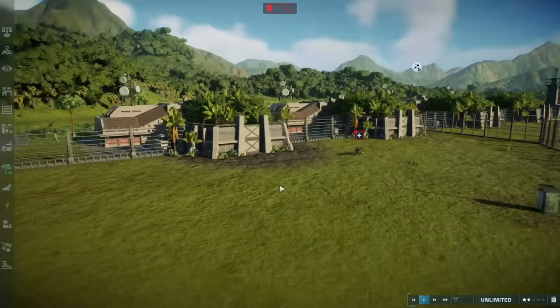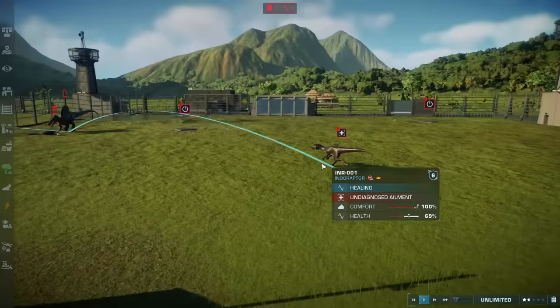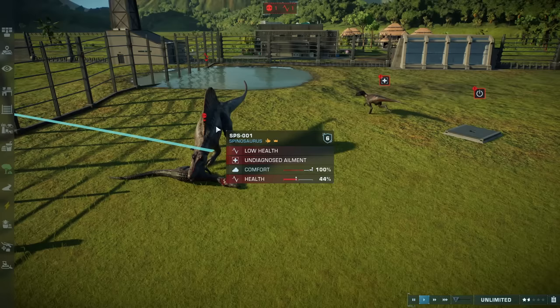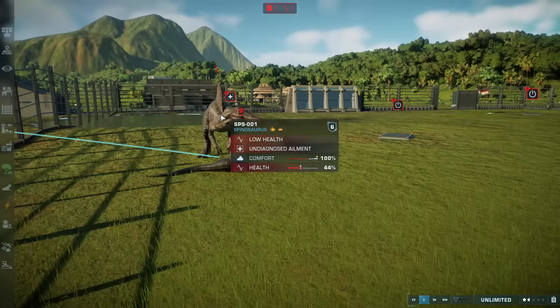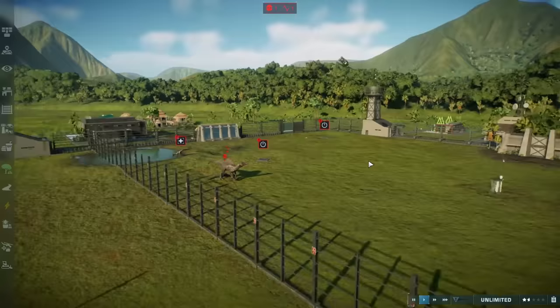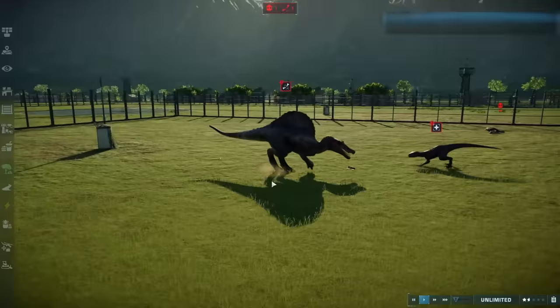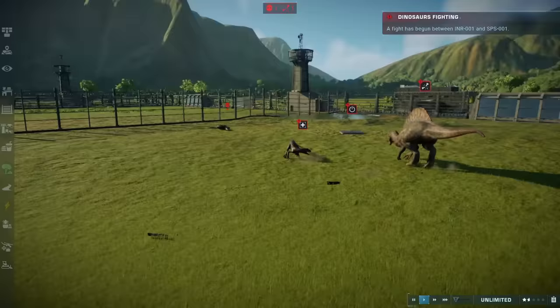The Indoraptor is going directly at them. The Spino is eating the Baryonyx — is this going to heal it? It might. Jeep, what are you doing? I promise, you don't want to go that way — you're not a helicopter. The Spino's like: I just love playing with trucks. We got a little bit of healing going on — it stopped the internal bleeding that was happening. But I think this might be the final battle.